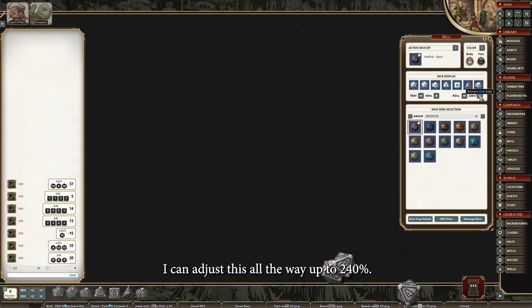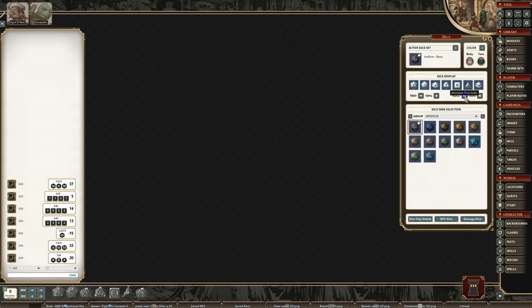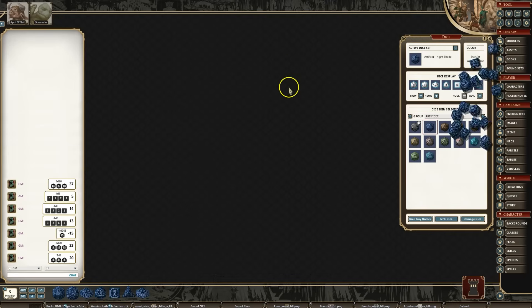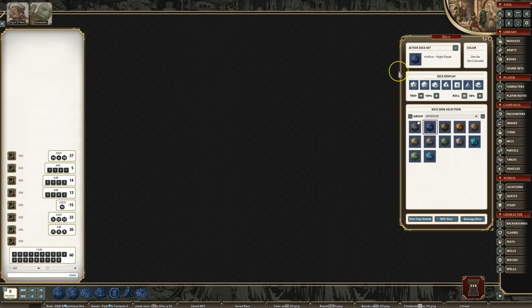I can adjust the roll size all the way up to 240%. So if I want really big dice, or really really small dice — I can fling them everywhere. That's the main changes to the dice screen.